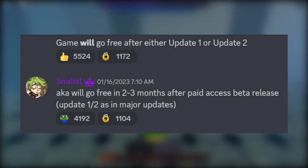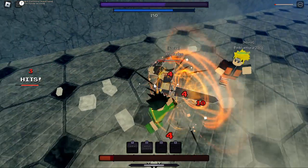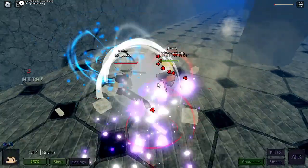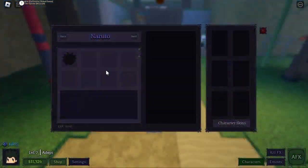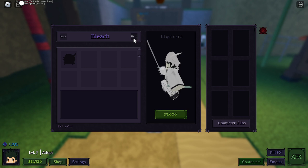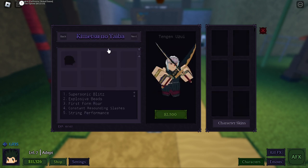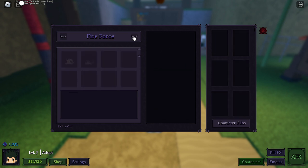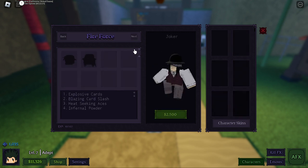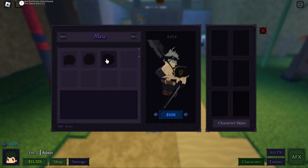Currently there are 10 characters in the game — seven which are roster characters and three which are miscellaneous. Miscellaneous characters just means there aren't going to be any more characters from that anime that the character originated from. The roster characters cost anywhere from 2,000 to 3,000 coins, and so far each miscellaneous character costs 100 gems.